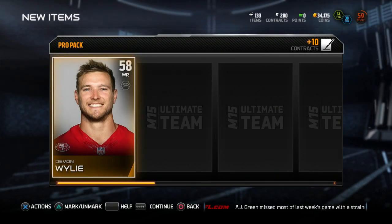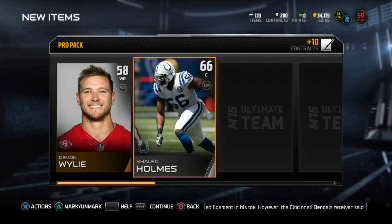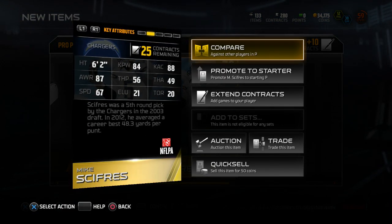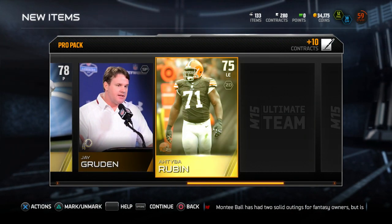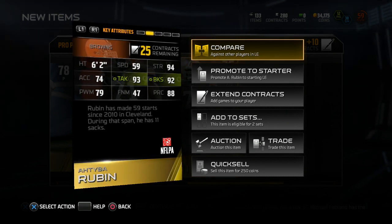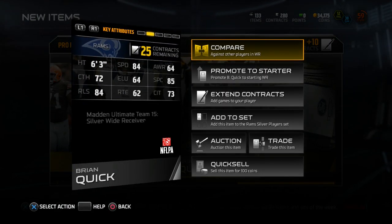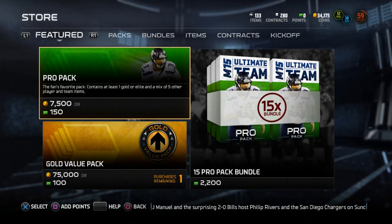I think this is pack number five. Devone Wiley — really fast receiver, 91 speed. The Titans actually had him; pretty good return guy. Khalid Holmes — never even heard of that guy before. Mike Cyphress — another punter or special teams player, 84 kick power. I thought he had a lot more kick power than that. Atiba Rubin — 59 speed, 93 tackle, 92 block shed, and 94 strength. I might use him at defensive tackle instead. Brian Quick — 84 speed, 85 spectacular catch, 72 catching, 84 release, 6'3". That's actually a pretty good card for what my team's going to look like. I'm really banking on getting a running back; if I don't get one I'm going to get nervous.